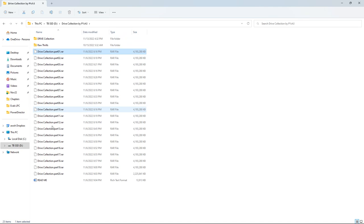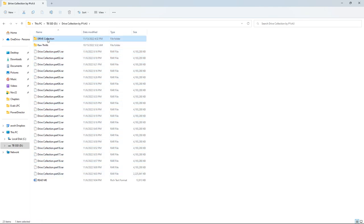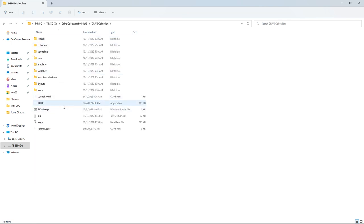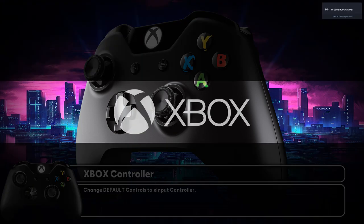Today we're checking out the Drive Collection — about 78 gigabytes, closer to 90 unarchived. This is a typical retro frontend setup, and it's a standalone build set up for the Logitech G920 steering wheel or an Xbox controller. Let's launch this and check it out.